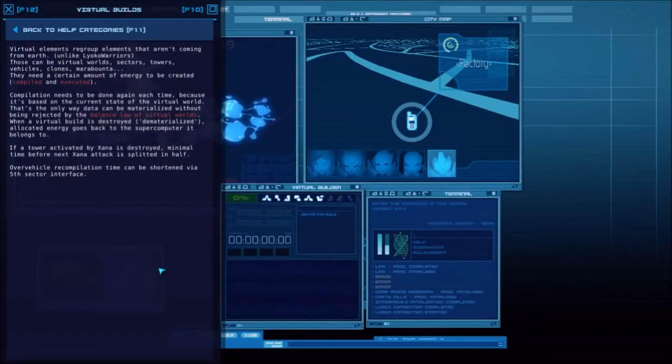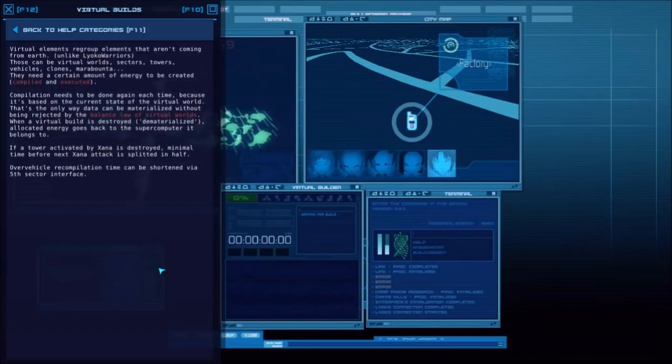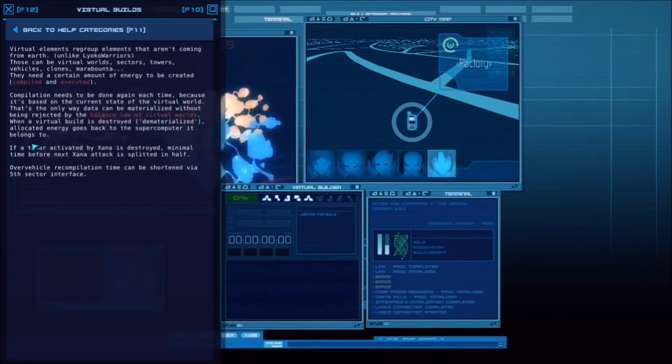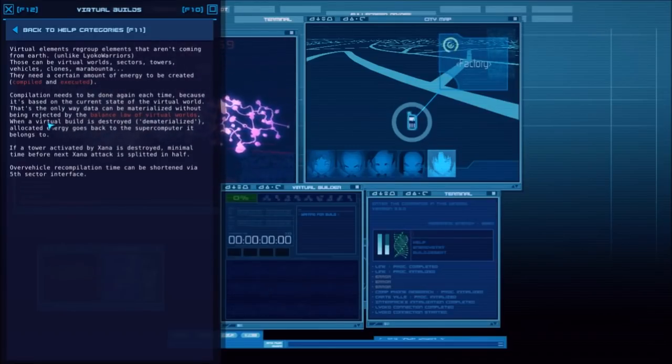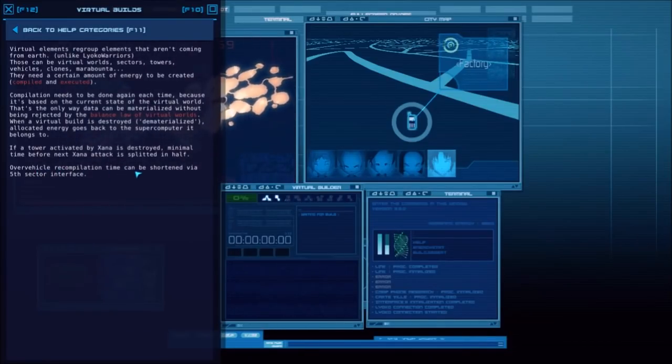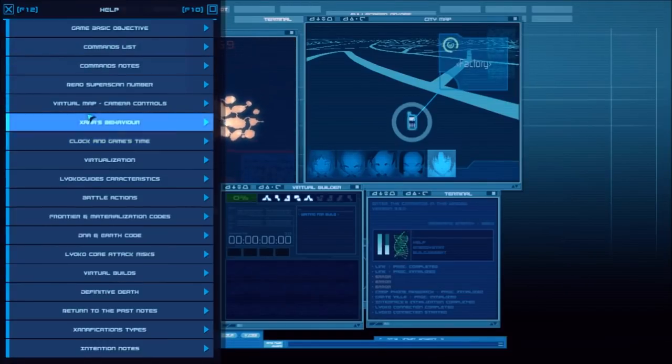Besides the commands, the help menu gives a very limited description of what builds actually do. If a tower activated by XANA is destroyed — i.e., XANA had a tower activated and it's destroyed by him destroying the sector — the time for his next attack is reduced by half, which can be an issue. Also, you can shorten the recompilation time of hover vehicles by using Sector Five, but hover vehicles are broken right now.